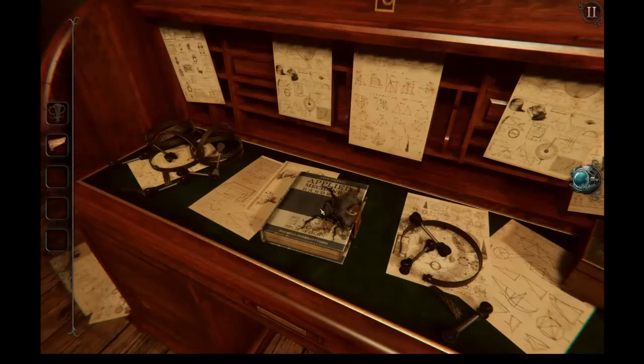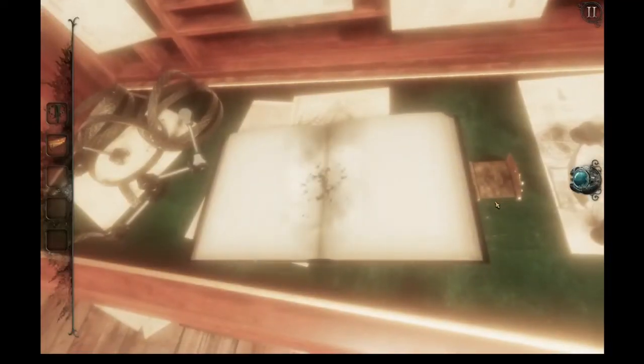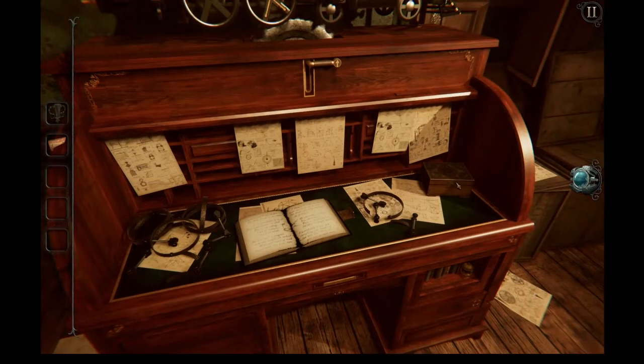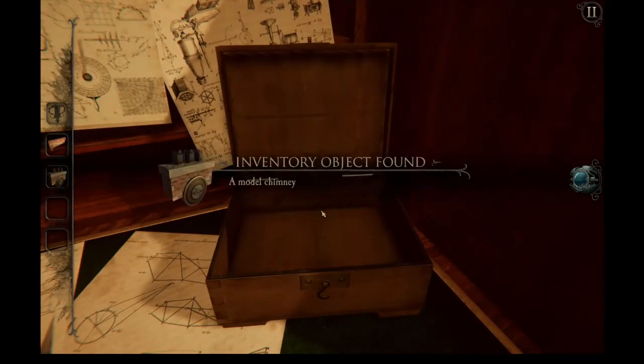And there's a book! Applied Mechanics Handbook. I underestimated my clients. The null element is no curio — it is remarkable. It is all. They underestimate me also. This is my calling. I feel its embrace, and I am whole. But how am I to progress with this insufferable racket? With each month of work, Abigail trusts less, pries more. I change the lock, and she beats relentlessly on the door. She pleads constantly, warning me of danger. Of course there is danger here, sweet wife. There is everything here, for there is not outside. I wanted only to give you everything you dreamed of, but with this I can give you so much more. Open the box and we get a model chimney.